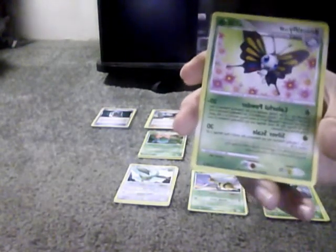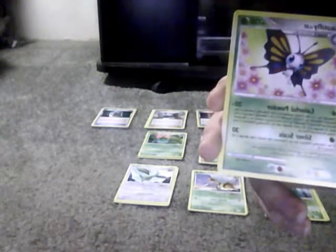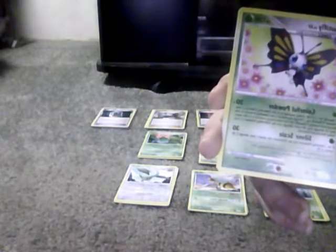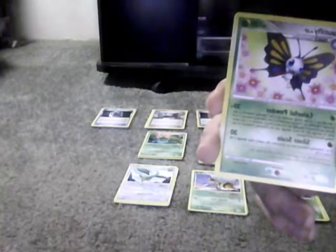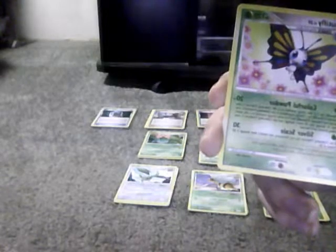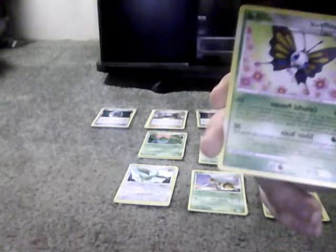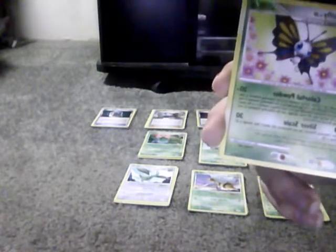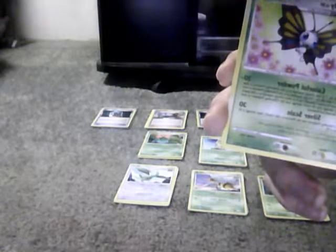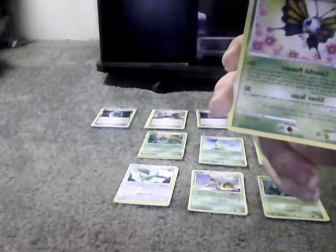Beautifly has 120 HP. Colorful Powder needs 1 energy and does 20 plus. If Beautifly has 2 or less energy cards attached, the Defending Pokemon is now Poisoned. If Beautifly has 3 energy cards attached, the Defending Pokemon is now Poisoned and Burned. If Beautifly has 4 or more energy cards attached, this attack does 20 damage plus 20 more damage, and the Defending Pokemon is now Burned, Asleep, and Poisoned. Silver Scale does 30; if the Defending Pokemon has Resistance, this attack's base damage is 60 instead of 30. Weakness is Electric, Resistance is Fighting, and no Retreat Cost.